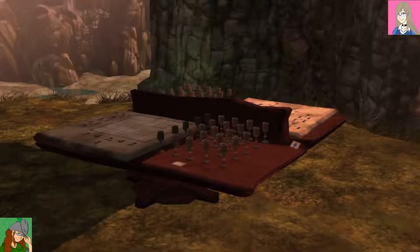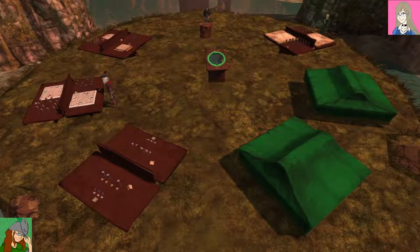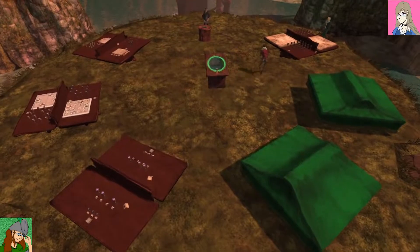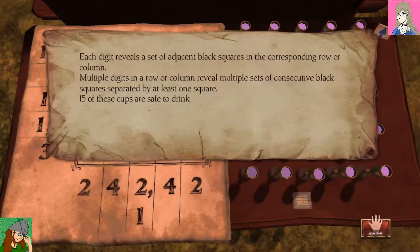No, this looks more complicated. Don't give me more complicated - we don't have big brain. Each digit reveals a set of adjacent black squares in the corresponding row or column. You just threw the word 'adjacent' at me and you already lost me. Multiple digits in a row or column reveal multiple sets of consecutive black squares, separated by at least one square. 15 of these cups are saved.